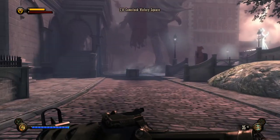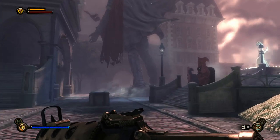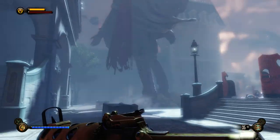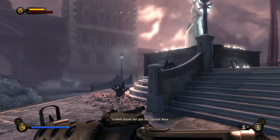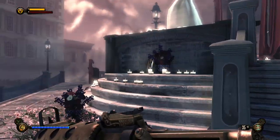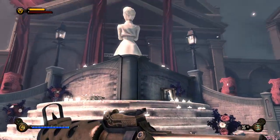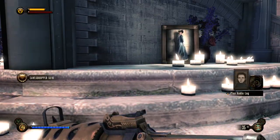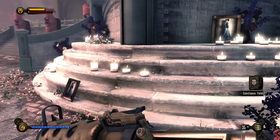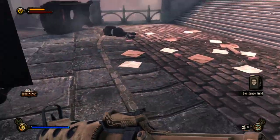Comstock Victory Square — another big statue of Comstock himself. On that gate lies Comstock. There we go. This is a memorial to Lady Comstock — a statue of her with a lot of flowers around. There's another voxophone: 'This is for the Miracle Child. I'm sorry your mother Lady Comstock is dead.'